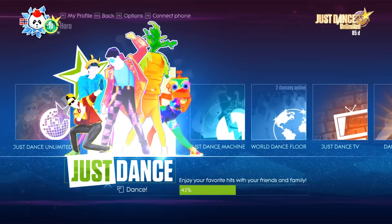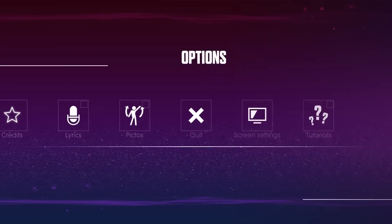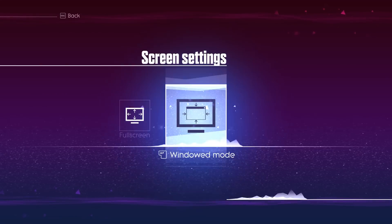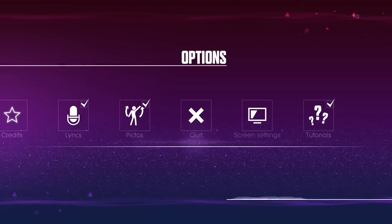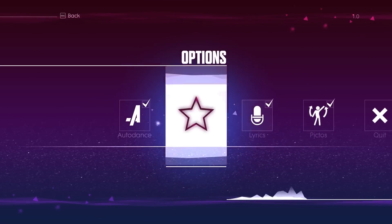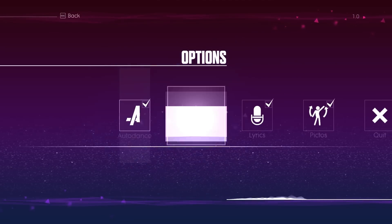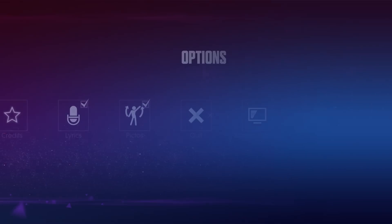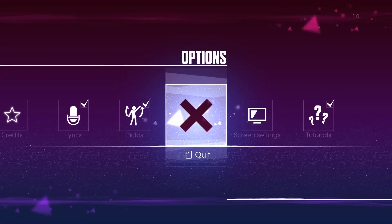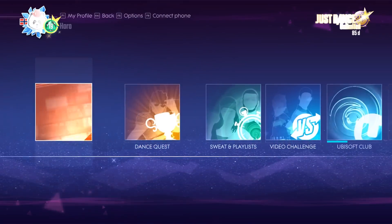As for actual options, you get them by pressing F5. For video, you have the option to choose between fullscreen or windowed mode — it automatically scales to your resolution, in my case it was 2160. You have the pictograms which basically show you the dance moves, lyrics, credits, and autodance, which I'm not very sure what it is. And tutorials of course, which basically give you some tips, and the option to quit game. So you could say it's kinda lacking in the options department. On PC you generally expect more options, more screen resolutions, sound options and that kind of thing, but nevertheless it's sufficient for now.